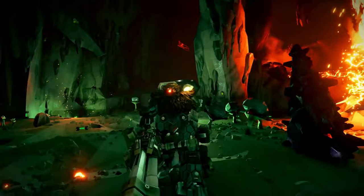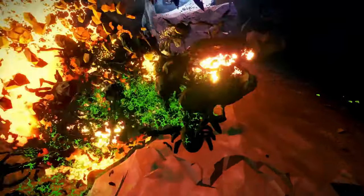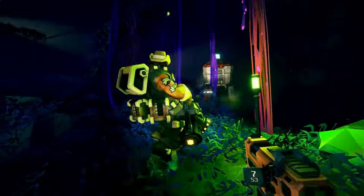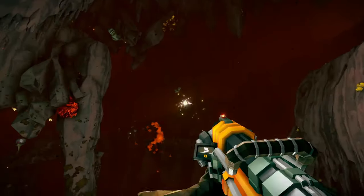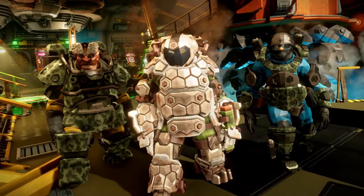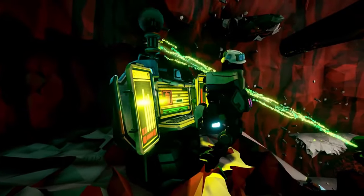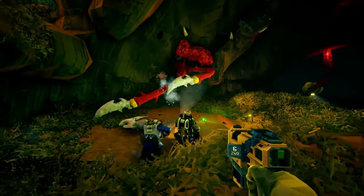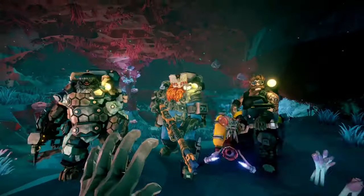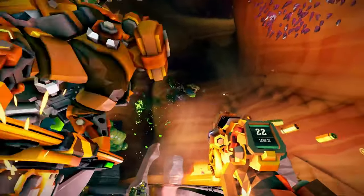One cool thing is that you can destroy everything in the game. You can dig through walls, ceilings, and floors to explore or get away from danger. This makes the game more strategic because you have to decide how to move around the caves and use your resources wisely. Light is really important — the caves are dark, and you can only see as far as your headlamp and flares let you. Managing your light sources well makes the game more tense and scary. Getting better feels really good. When you finish missions, you earn credits and resources to make your gear better, get new abilities, and change how your dwarf looks.